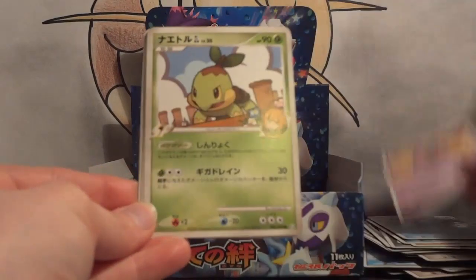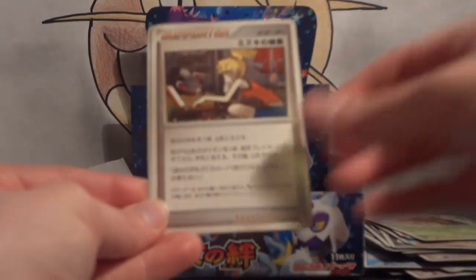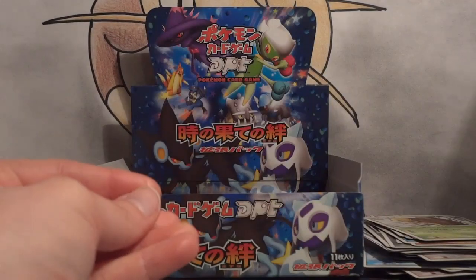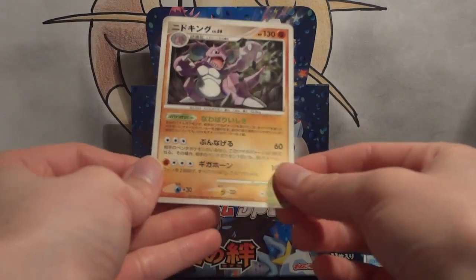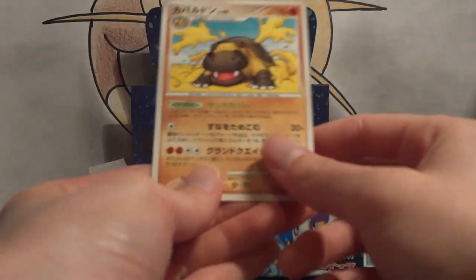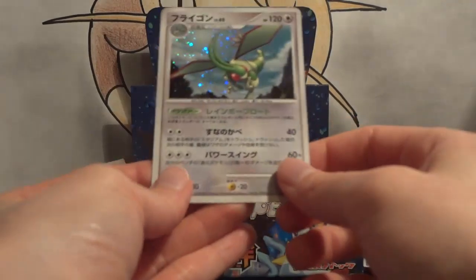Quagsire, Nidoran Male, Turtwig, Weedle, Special Metal, Bebe's Search, Underground Expedition Team, and Lightning. My first rare is Nidoking — another one I don't have yet. My second rare is another Hippowdon. And my holo is a Flygon — very cool.